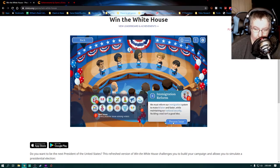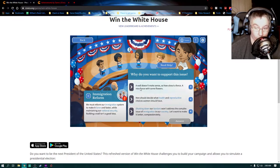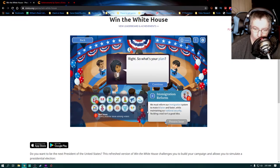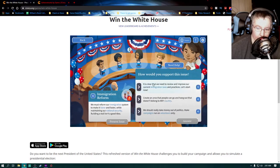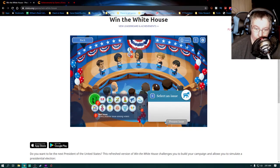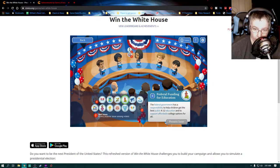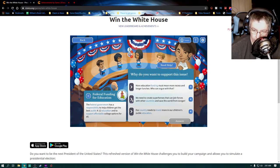So this is apparently some sort of educational video game. 'A wall doesn't make sense, so how about a fence' — oh my god. Immigration reform. So we're going to do it right and see if we can get elected, and then we're going to do it wrong and see what happens. We got that one right too. I get to pick another one — where's my education reform? 'We need to create superheroes that can join forces with other...' Oh my god. We're definitely gonna do a wrong one.